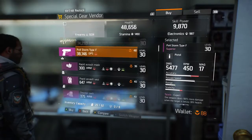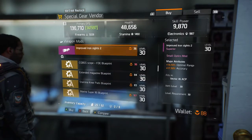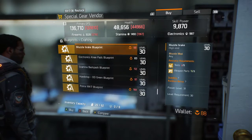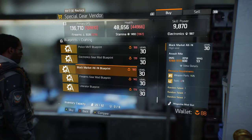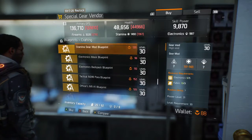Going to this vendor right here — he has multiple armor, gear, and all that type of stuff. But what you really want to try to get into buying are those blueprints, because most of the gear blueprints come with three to five different stats, talents, or bonuses.